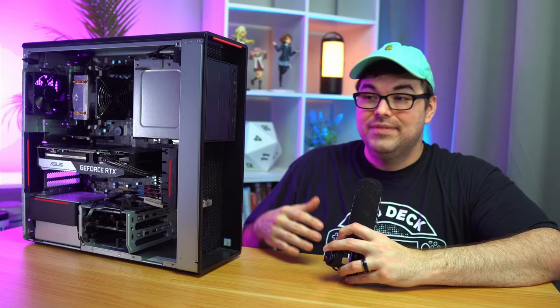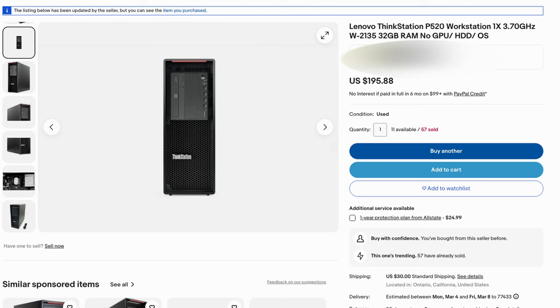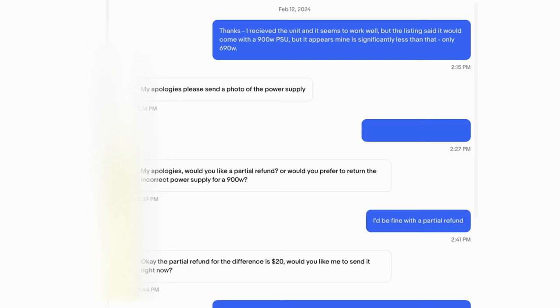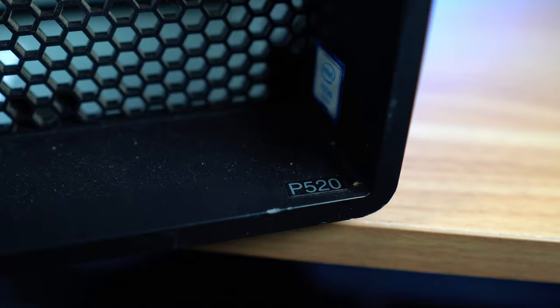There are a lot of different configurations of this on eBay. I grabbed one for $170 plus $30 shipping, totaling $200 — a pretty good deal. But upon closer inspection, I realized the power supply provided was not the 900W the listing promised; it was only 690W. I confirmed this with the seller via pictures, and they apologized and offered a $20 partial refund. After the credit, that brought the price down to only $180.